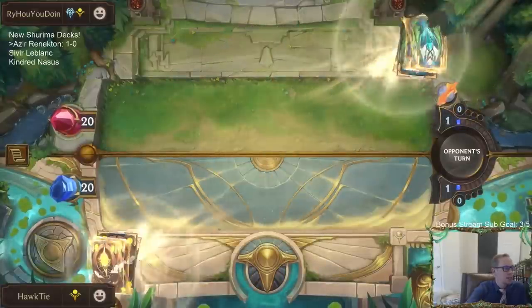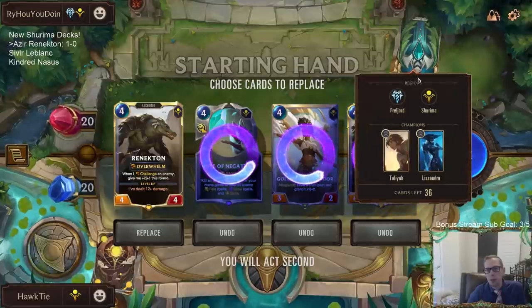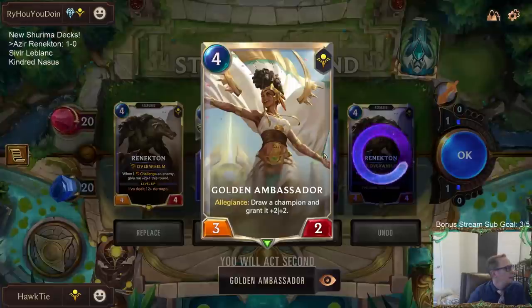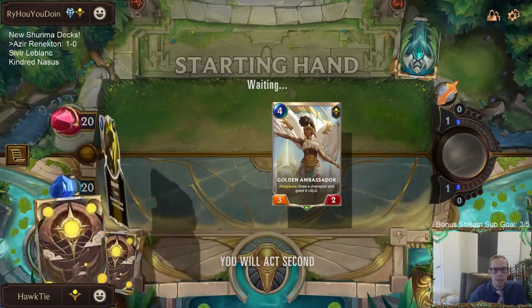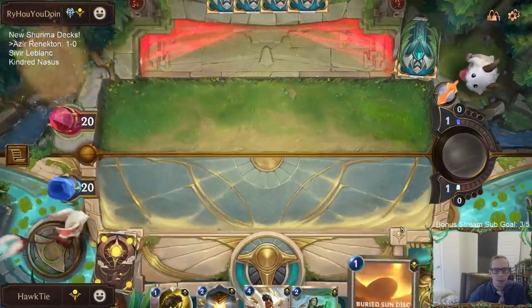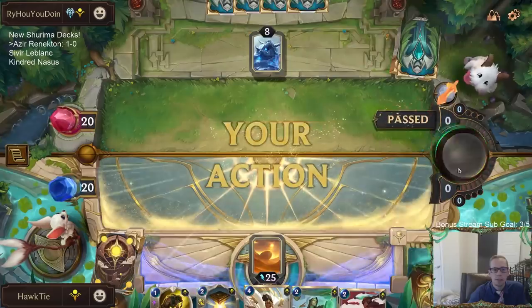Shurima Freljord — okay, we're gonna keep Renekton and mulligan all these. What'd we get? Lissandra, Taliyah. The Golden Ambassador was pretty awesome — drawing the champion and getting it plus two plus two. Maybe I keep that instead of Renekton and just draw my six-six Renekton instead of a four-four. Wow, we're so lucky — we got a Buried Sun Disc and our one-drop in hand turn one again. How do we keep being so lucky?